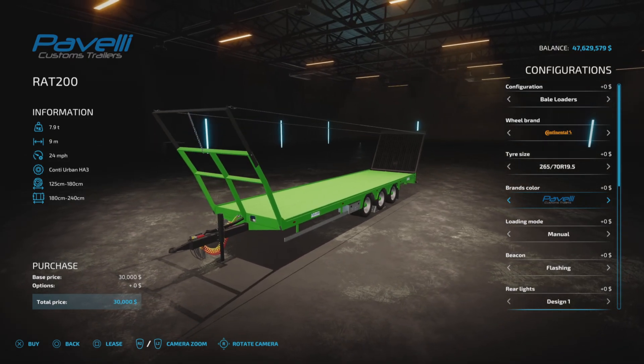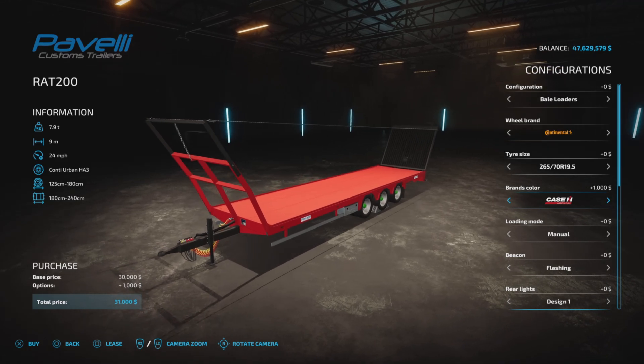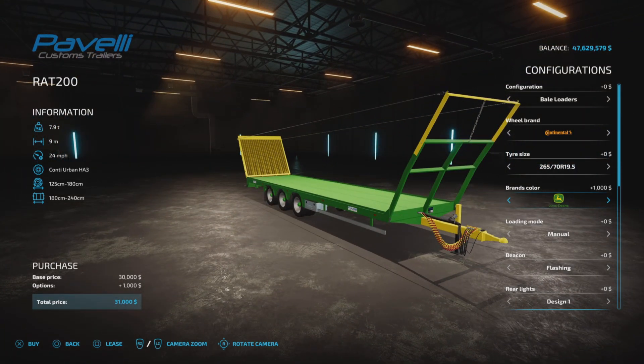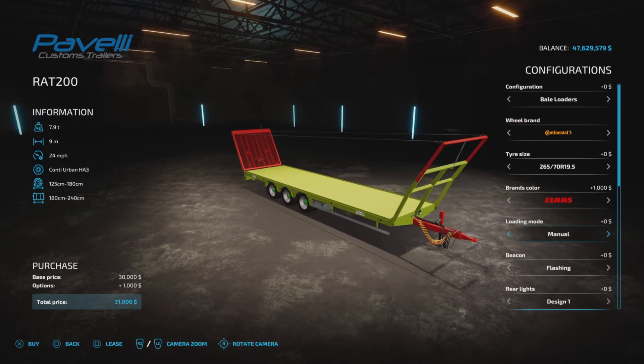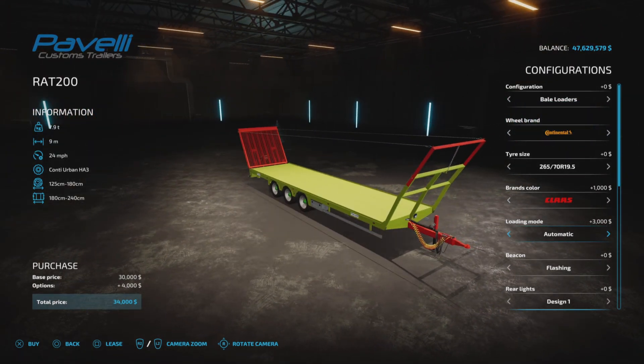Brands colored — we've seen this in a few other mods. We have Pavelli, Case color brand selection, Kloss, Dutzfar, Fint, two Fints, JCB, John Deere, Kubota, Landini, Massey Ferguson, McCormick, New Holland, Steyr, Voltra, Zeter, black, and then back to Pavelli. $1,000 if you want to choose one of those. Loading mode: you can have manual as if it's a regular bale loading trailer, or automatic as in auto load bale trailer. Very nice.